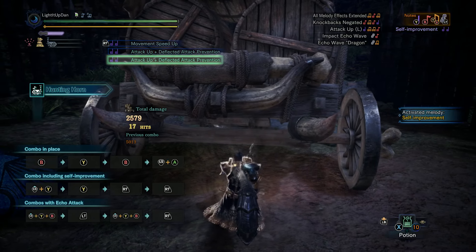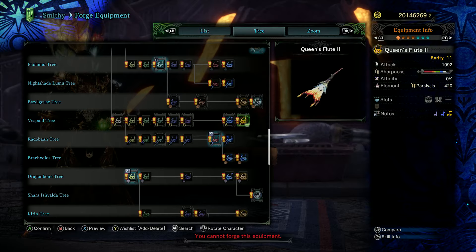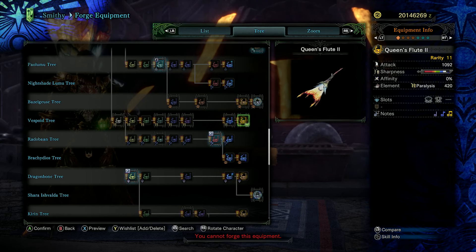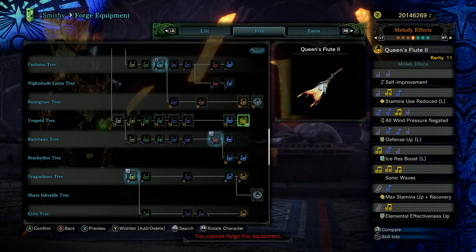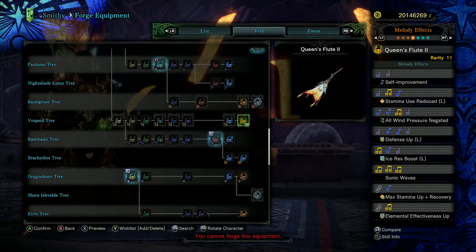All hunting horns have the self-improvement melody, which when played once improves your movement speed, and when encored or played twice gives you mind's eye on your weapon so it doesn't bounce off monsters. Something you should always have active — it's fantastic. This one definitely gets a mention because it's a Vespoid tree weapon. Decent raw with white sharpness, neutral affinity, and 420 paralysis, with a level four and level one gem slot. Melodies include stamina use reduced large, all wind pressure negated, defence up large, ice resistance boost large, sonic waves, max stamina up plus recovery, and elemental effectiveness up. Not a bad choice, and aesthetically looks very cool and very unique.